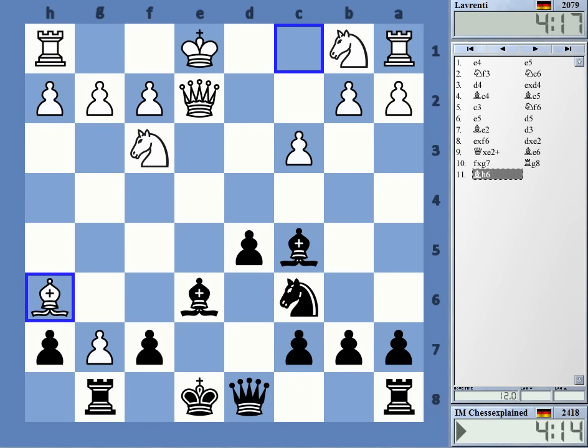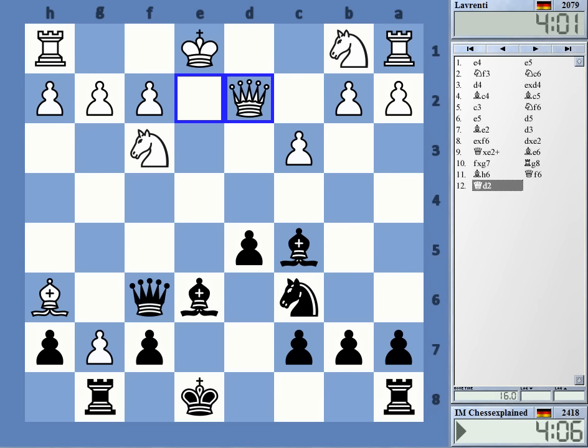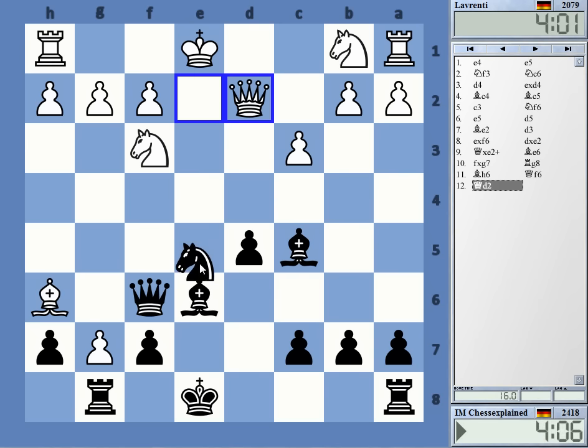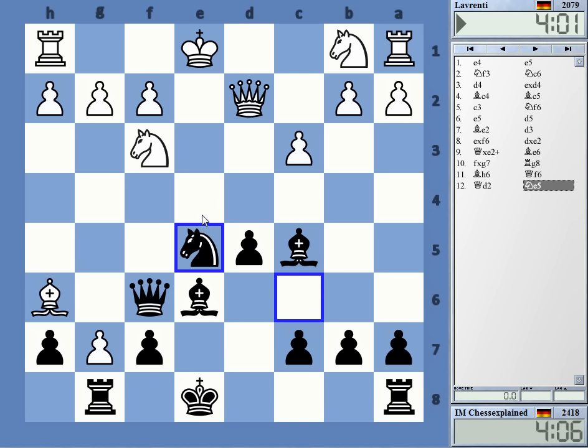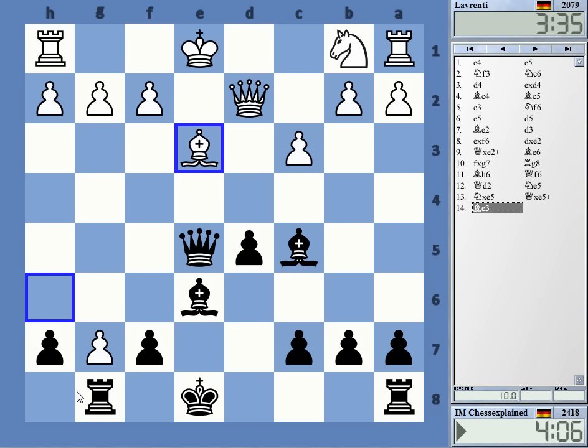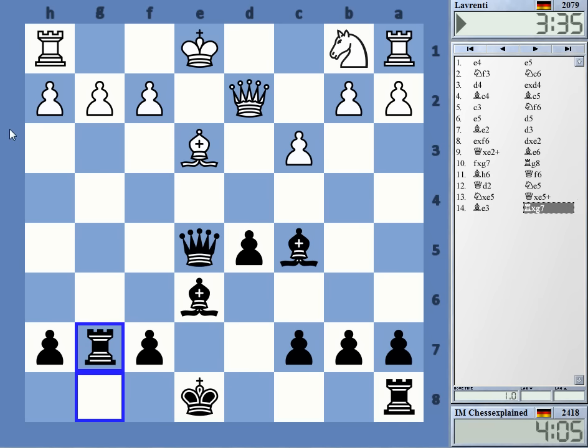I was thinking Bishop g5 is more critical really. Okay but now I went d4 — I still like the move, but it's tough to say. There are some ideas here. Knight g4 is also an interesting idea that I didn't really recognize when I was in the game. This is a version of the game — now it's good for black, something like this is just good for black, far more active with the bishop pair.